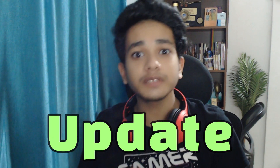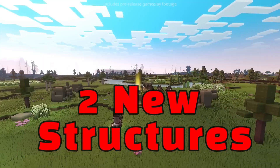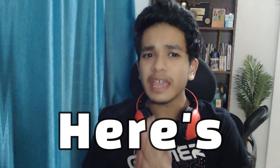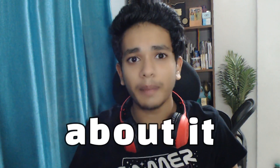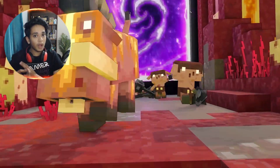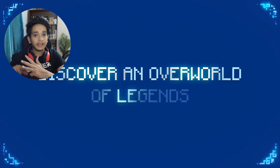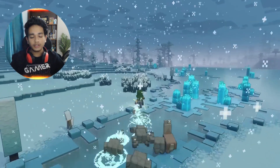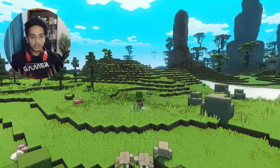This Minecraft Legends update brings us two new structures and three new mobs, which are really cool. Here's everything you should know about it. To start off with the mobs, there is one mount which is going to be added, and there are two new mobs — one will be an enemy mob on the piglin side and one will be fighting from our side as a troop mob.